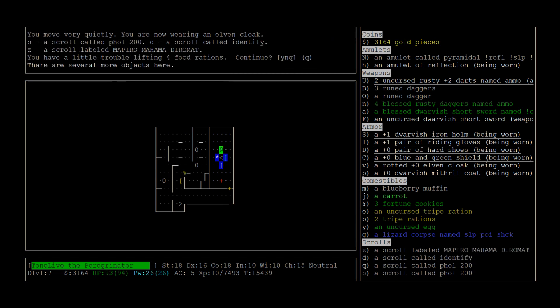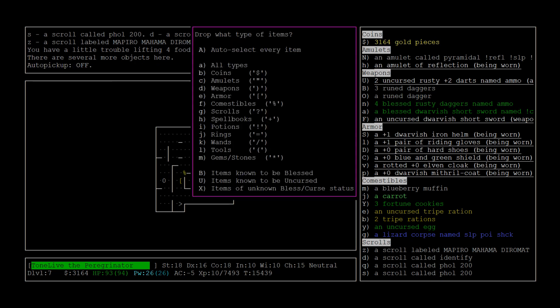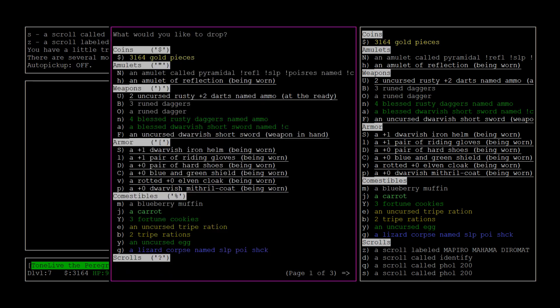Oops, I auto-picked up everything - drop some of these things again. We're up to 3,000 gold pieces. If you buy protection it costs 400 times your level - I think I'm level 10 so I need about 4,000. One of those rune daggers isn't stacked, which means one of those piles - the one that has one dagger in it - is probably going to be either cursed or blessed, because it's less common than having uncursed ones.